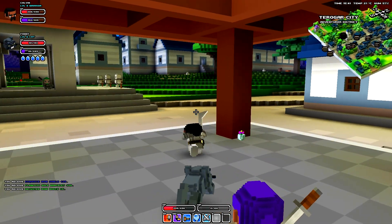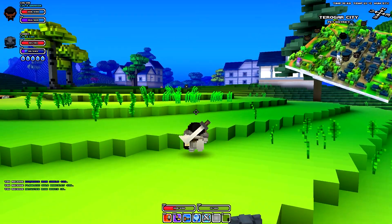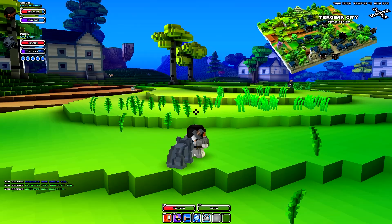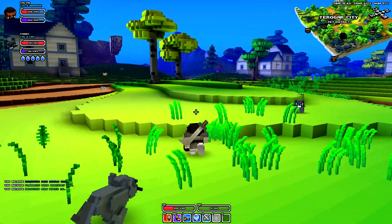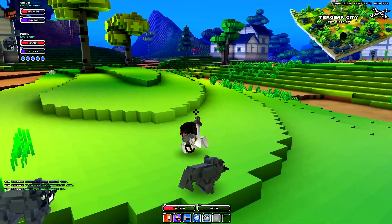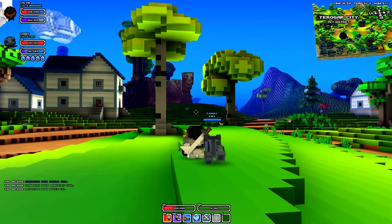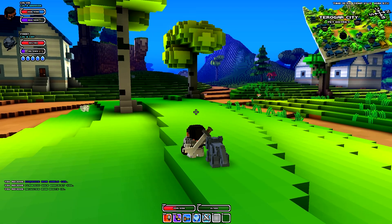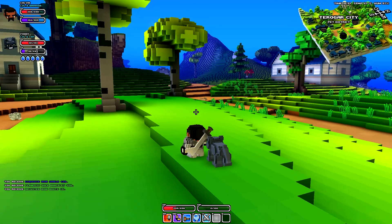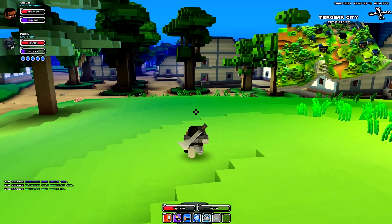In the Pet District, it's again straightforward — it's basically just an area full of pets, just land and grass. At the moment there are only a certain number of pet types: pigs, dogs, cats, and sheep are pretty much all the pets available right now.